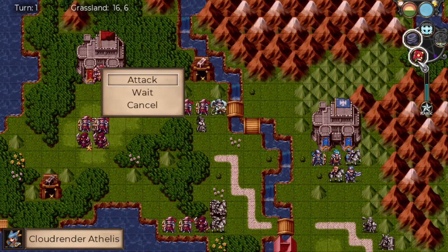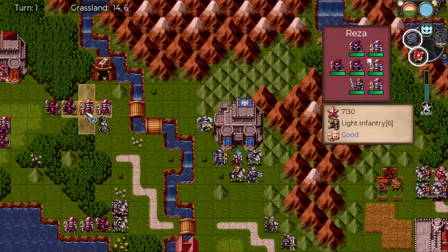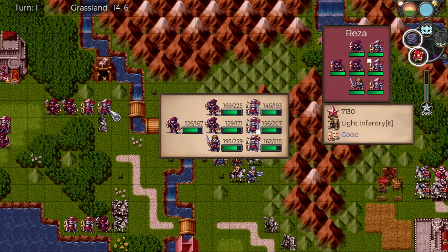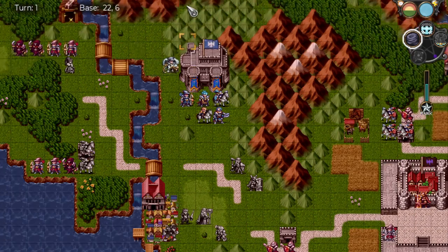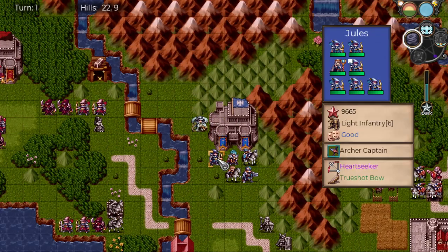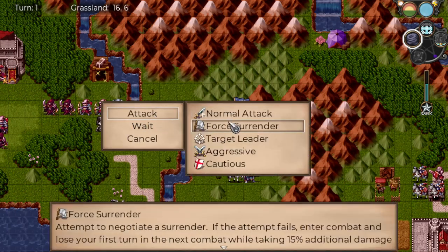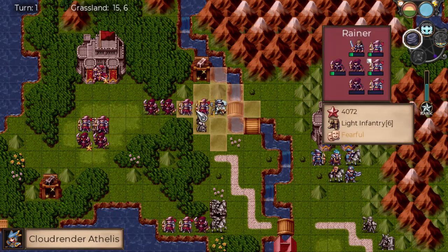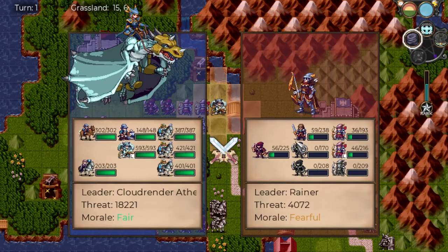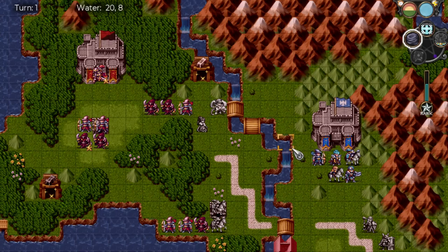Before we do this, let's use a power — I wonder if that will take out that squad completely. Actually it did not. Kind of hoped it would. I wish we'd used that somewhere else. Well, Cloud Render can go this way instead. We'll just attack in here.